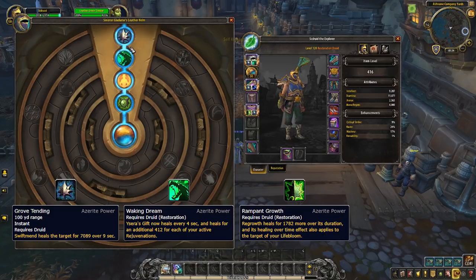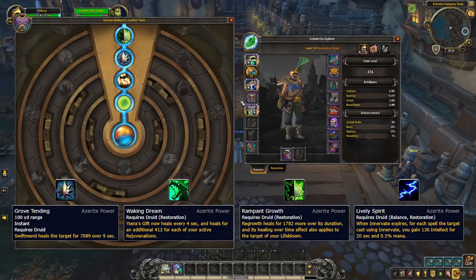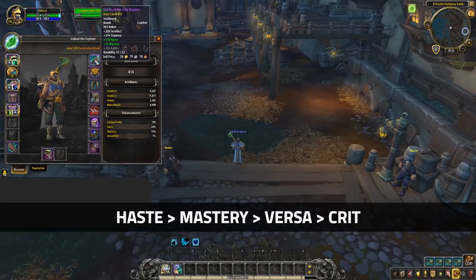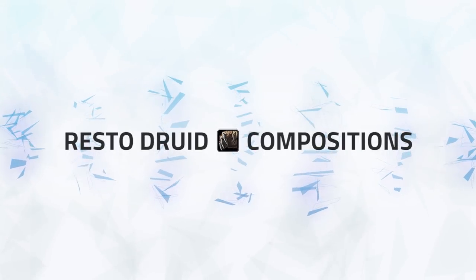Moving on to Azerite traits: there is one above the rest you should be looking to get on all your gear and that is Grove Tending — this adds a very strong HoT effect to your Swiftmend. To pair with that, you want one of each of Waking Dream and Rampant Growth. Waking Dream adds nice passive healing to your Ysera's Gift, great versus all compositions. Rampant Growth gives extra healing on Regrowth and adds healing to your Lifebloom target. Aim for one of each, and for your third trait it doesn't really matter — another Rampant Growth, another Waking Dream, or a high level Grove Tending; Lively Spirit can also be a good third choice for the extra mana. For stat priority, you should aim for maximum haste and mastery — pieces with both are heavily favored.